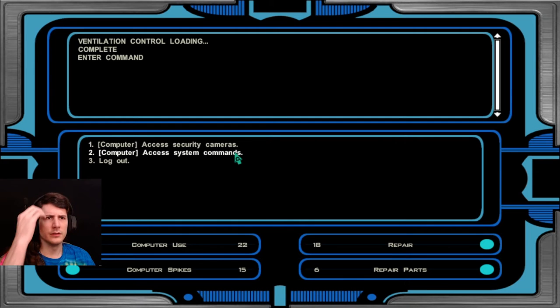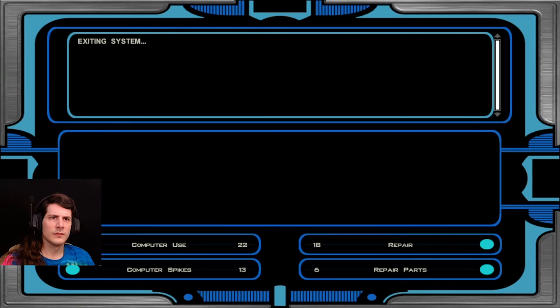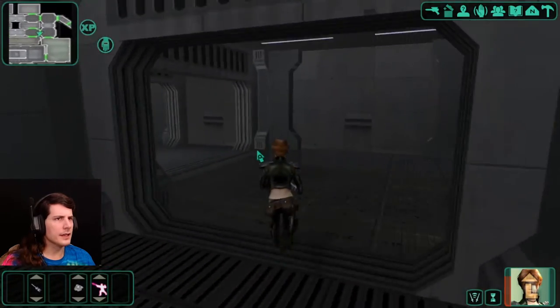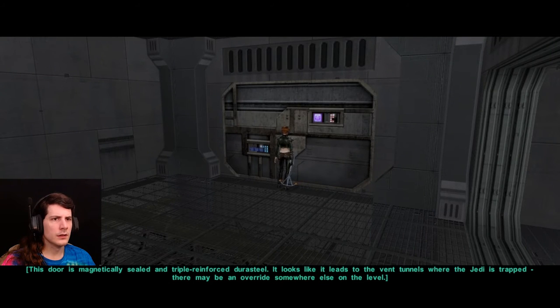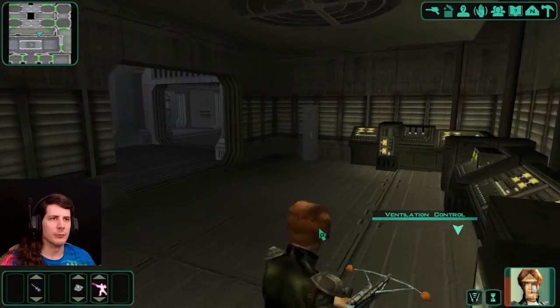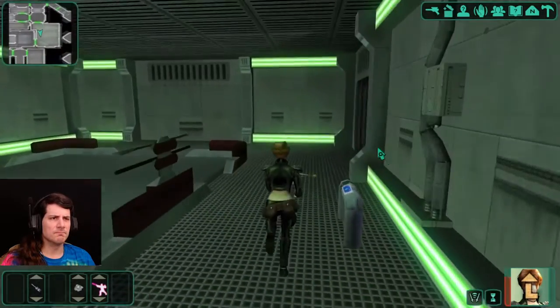Let's see what happens if we do the ventilation control. System commands. Oh, that's right — it does nothing! Security doors... I don't think that's how that works. I don't think that opens this door. High security door. So yeah, the thing that we had done was the correct thing. Never mind. I thought the game was giving me the option to just leave and abandon the Jedi, or open the things. Apparently not.